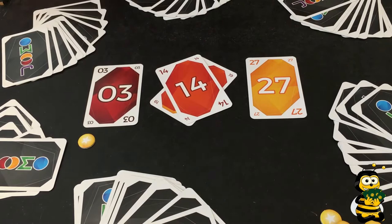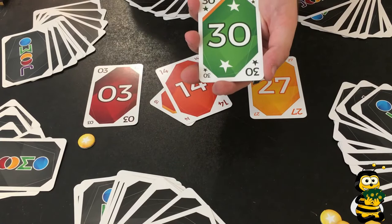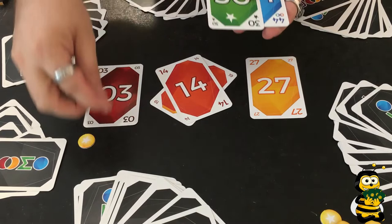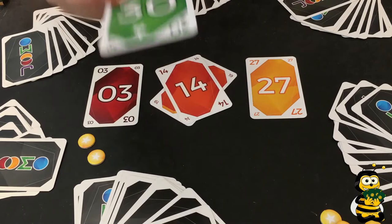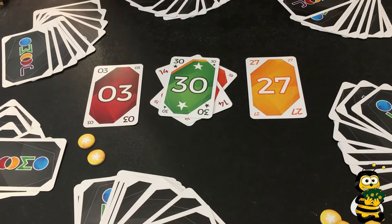There are a few special cards with special effects. First, the multiples-of-ten cards: 0, 10, 20, 30, 40, 50, and 60. They have a star on them, which means they give you one token per star card in the trick you just won — so these cards give you more points. However, they can also give you minus points if you still have one of these cards in your hand at the end of the round, so you want to play them before the round ends.